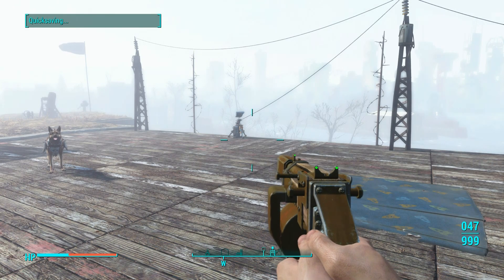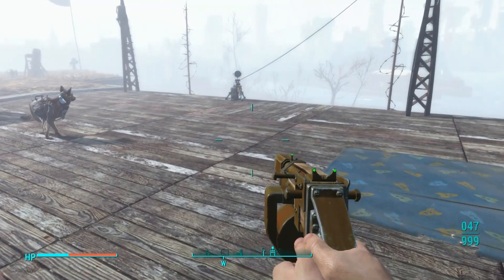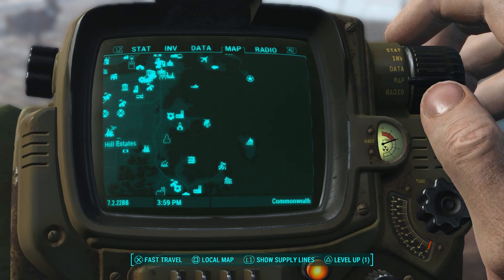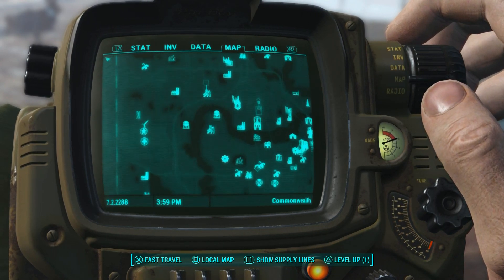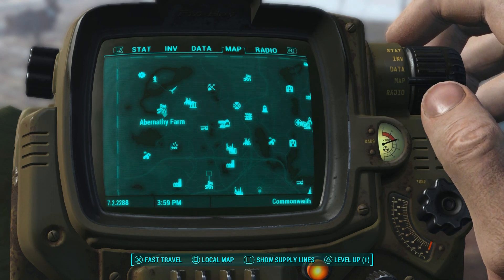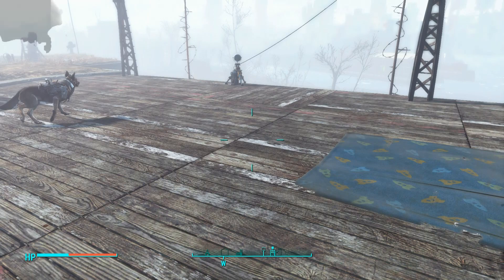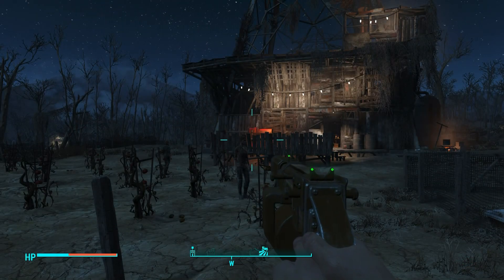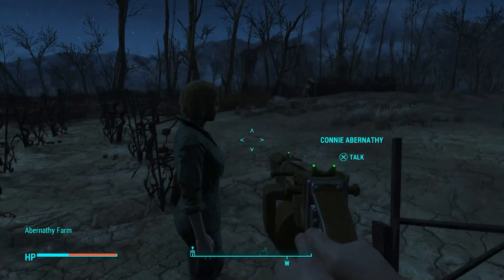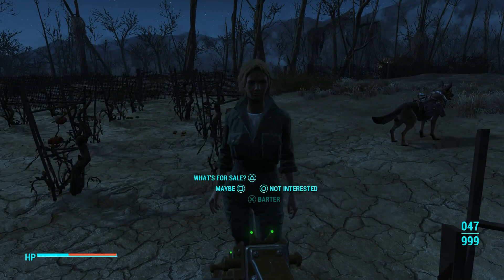Welcome back to another Fallout 4 video where I'm going to show you the fastest way to get materials. This involves getting an infinite amount of worth — not infinite caps, but infinite worth. You can do this by duplicating an item of high value that weighs nothing and is also stackable, so I'm going to use fusion cores for instance, because they're much like an ammo source, they weigh nothing, worth about 150 caps each, and they're also stackable.